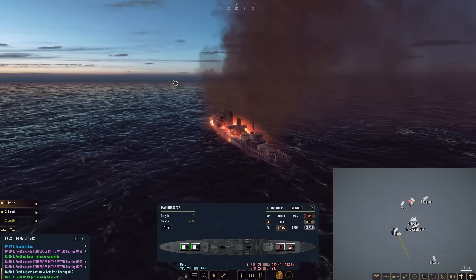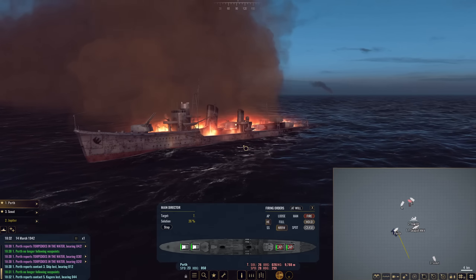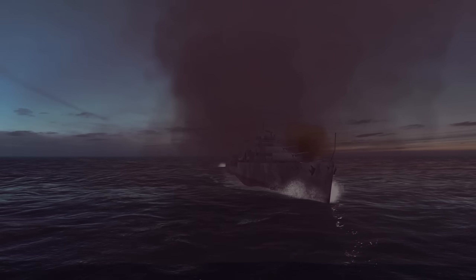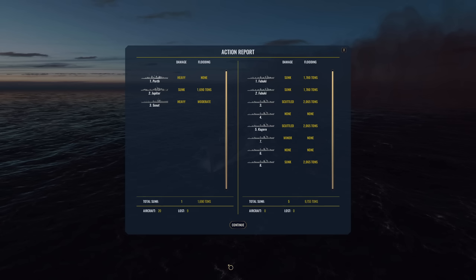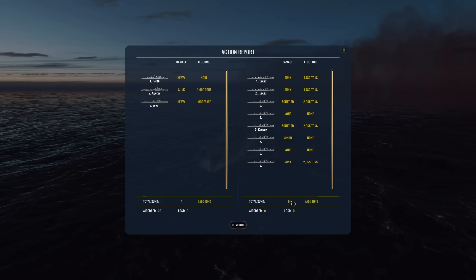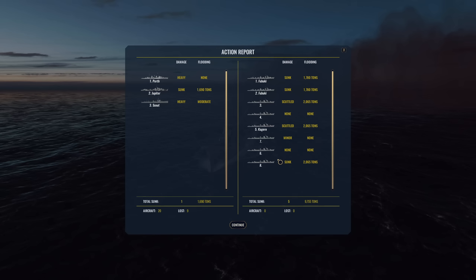That was an overall pretty good engagement. It's a shame we lost Jupiter to two magazine explosions — absolutely brutal. But we're going to disengage. We got our revenge: the result is five Japanese ships sunk, 9,755 tons sent down to the bottom. Of course, Jupiter was lost. But Perth is really undamaged — she had heavy damage going into the battle. Overall, a very good engagement. I will take that even though we lost Jupiter.